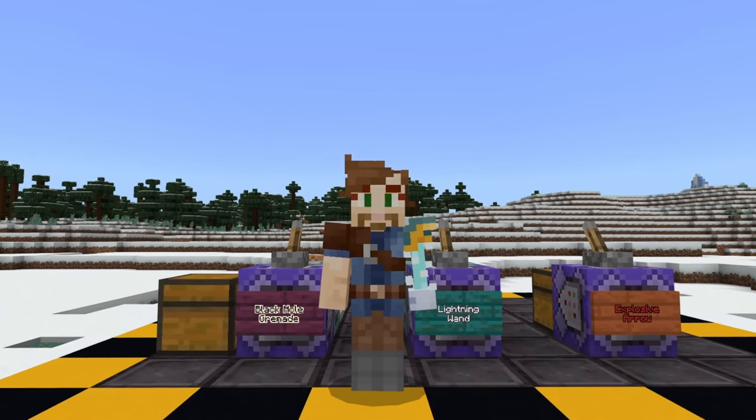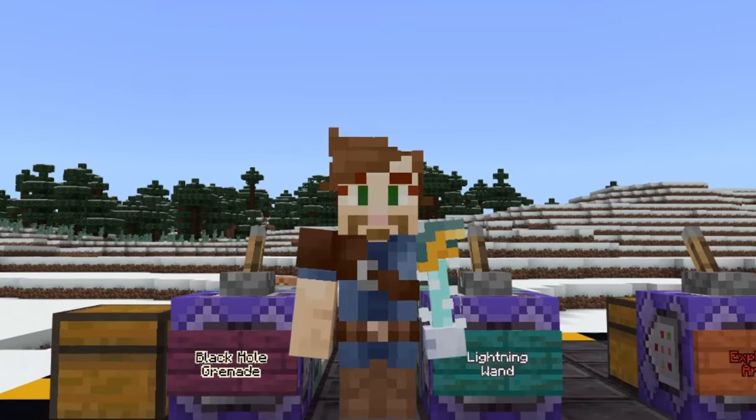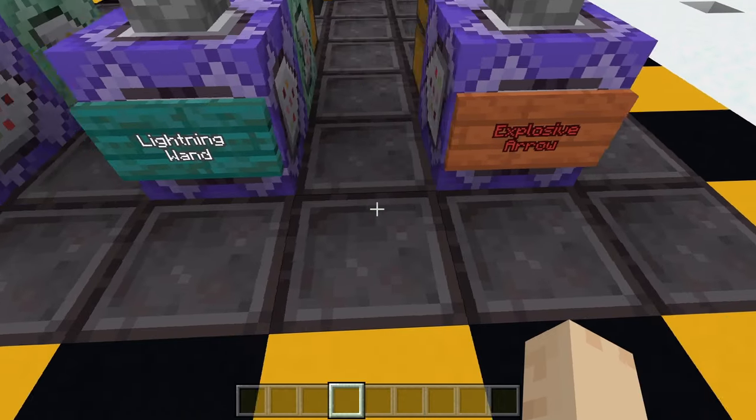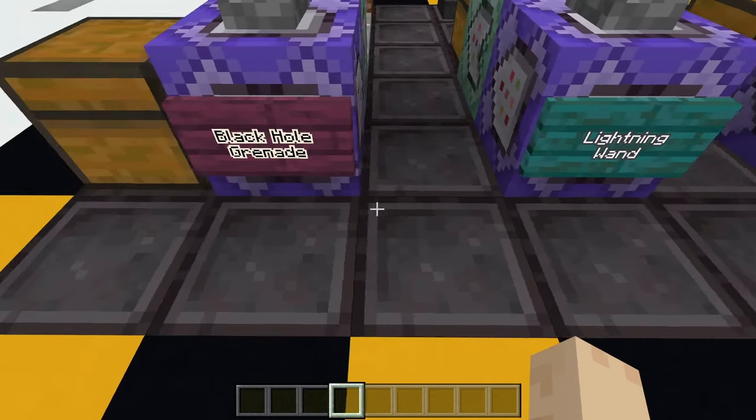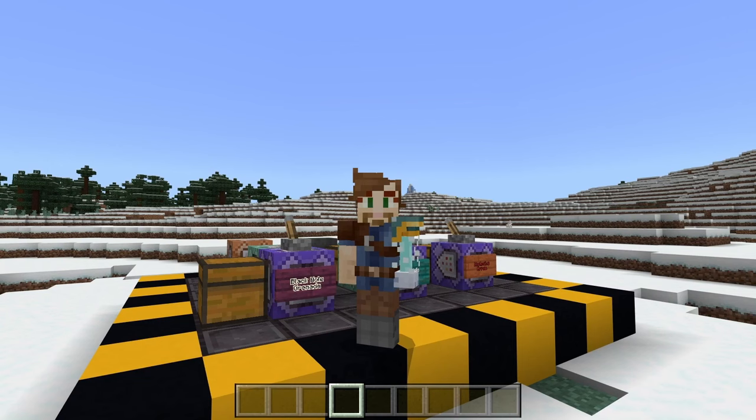I'm going to show you three command block builds that are fast and easy, but will blow your mind: Explosive Arrows, Lightning Wand, and Black Hole Grenades. Click the like button and subscribe if you like command block tricks and hacks.